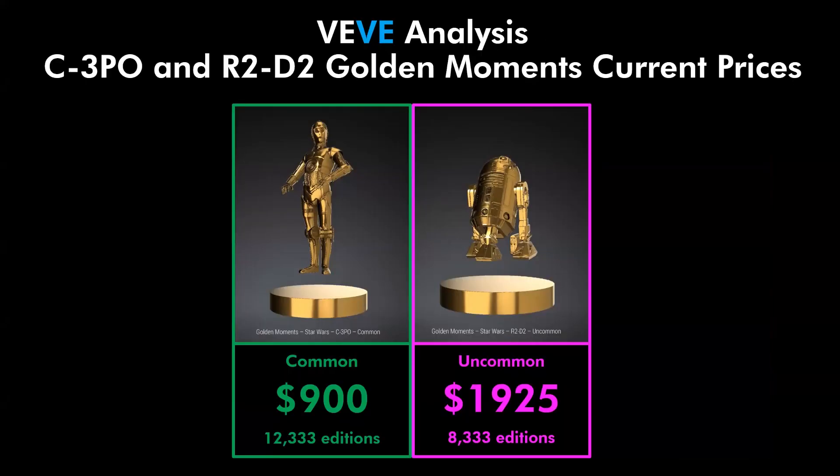To start off, we have the current prices for both collectibles. As you can see, C3PO on the left hand side is currently 900 gems with 12,333 additions, while R2D2 is 1,925 gems with 8,333 additions.